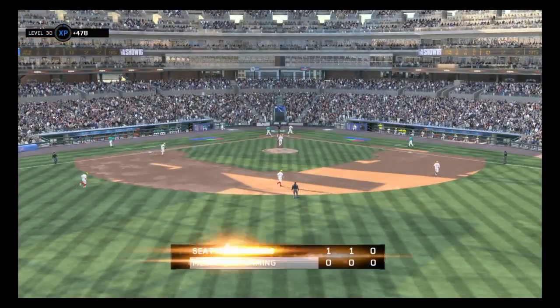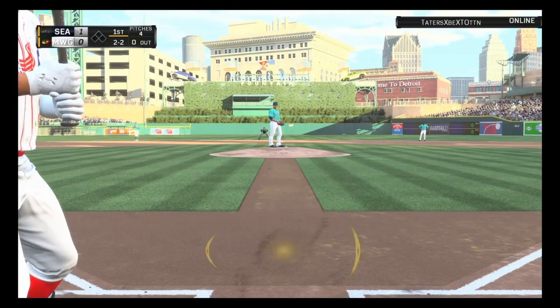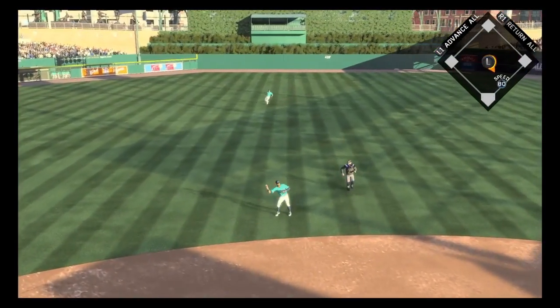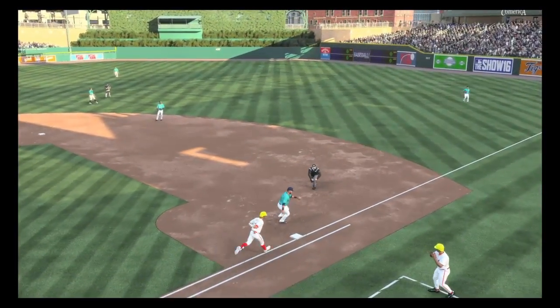So we give up the inside-the-park home run, thanks to Michael Brantley loving to hug walls and Alex Rodriguez looking at the printing on the baseball. Next man up, Francisco Lindor for us in the bottom of the first, and he hits a 1-2 pitch — Lindor makes a nice play for the first out.